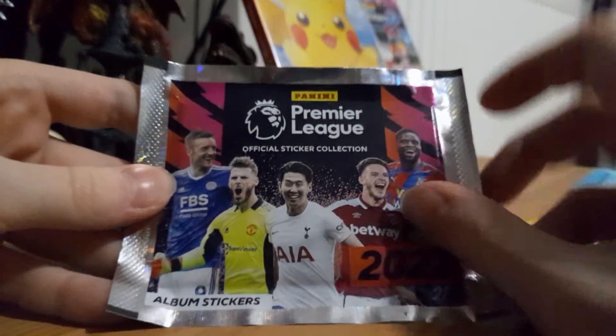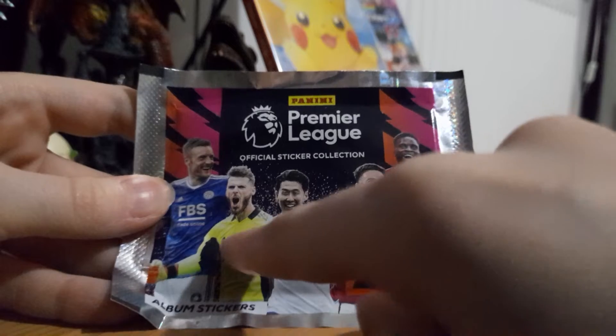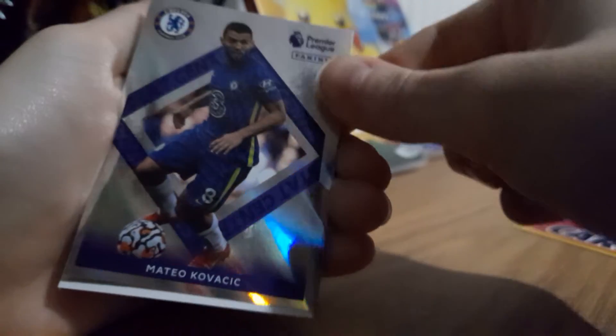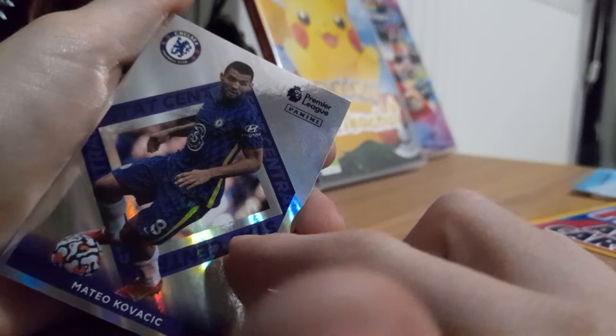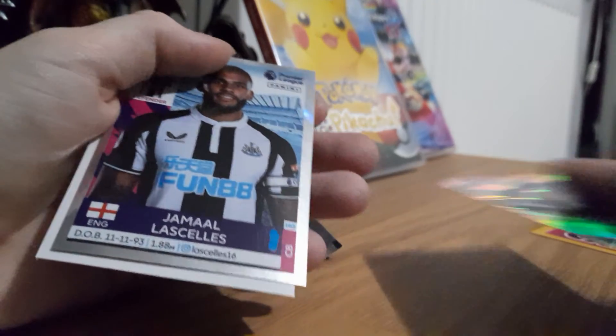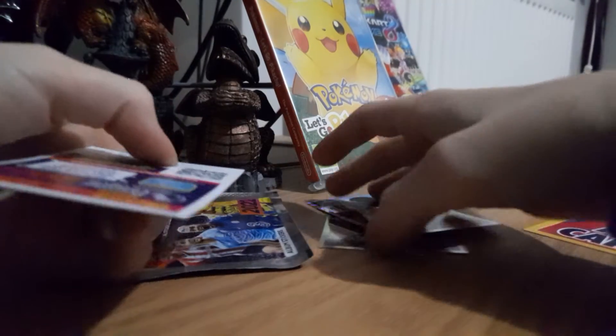The front of this pack has someone with a human's horn, someone from Crystal Palace, West Ham, Manchester United, a goalkeeper, and someone from Leicester City. Let's see. Oh! Look at that shine. Wow. I don't know if you guys can see on camera, but catch that rainbow light right there.